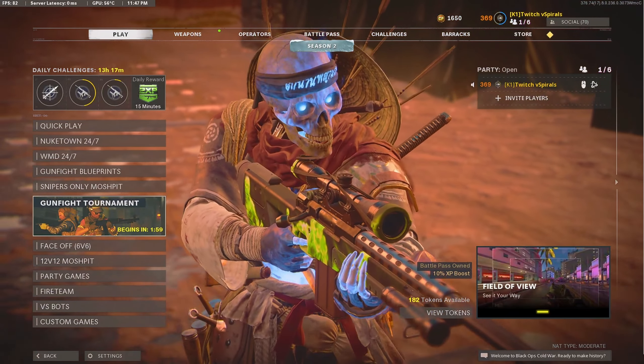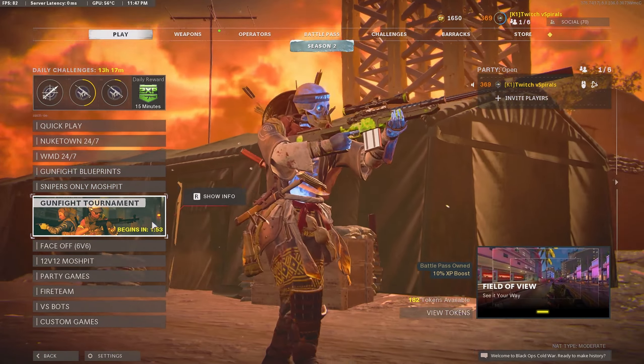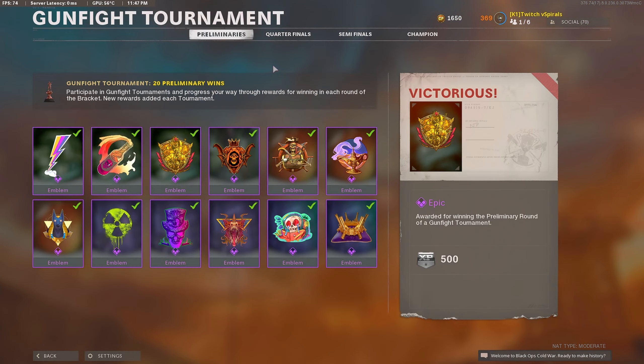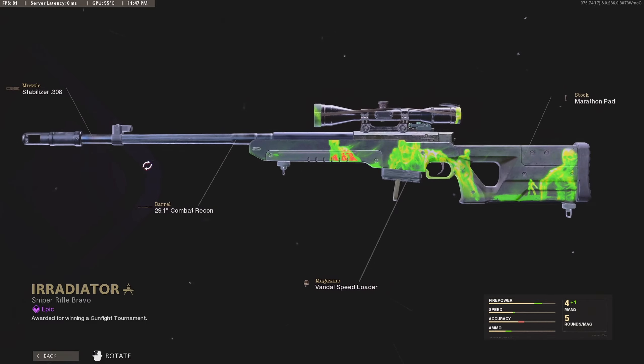Now, I know you guys are wondering how to get this secret Tundra variant, and it's pretty simple but hard at the same time. All you guys have to do is win the Gunfight Tournament eight times — you have to become the champions eight different times. So you just go to Challenges, Gunfight Tournament, and go to Champion. It's right here. The Irradiator has the eight win requirement.